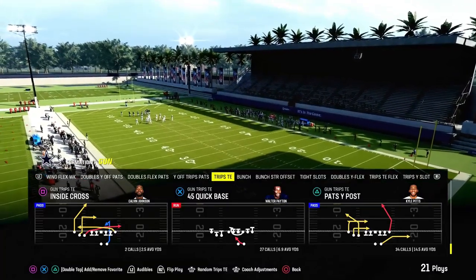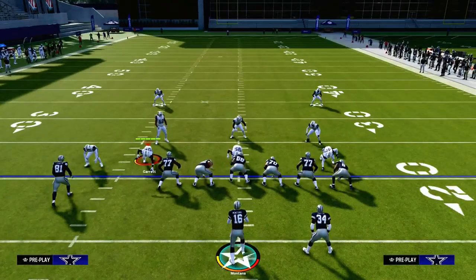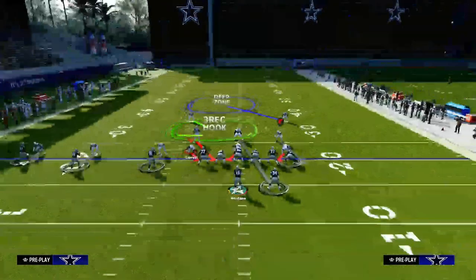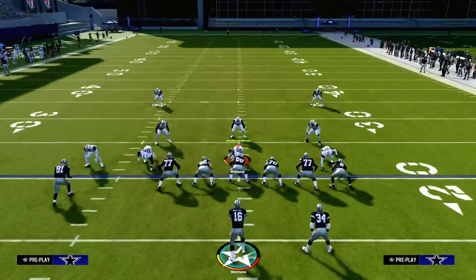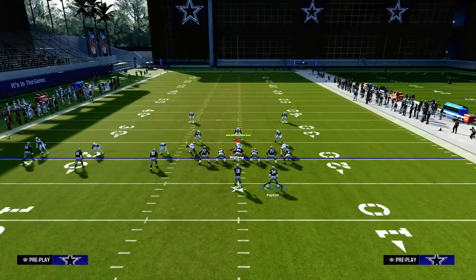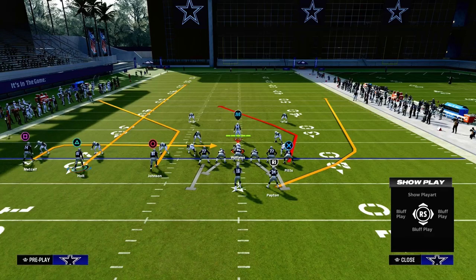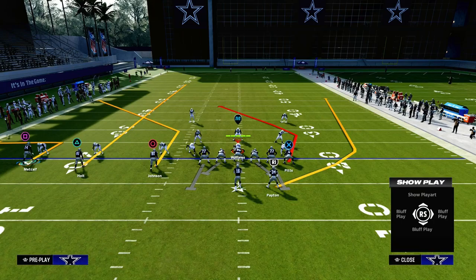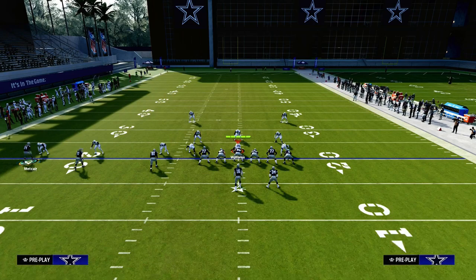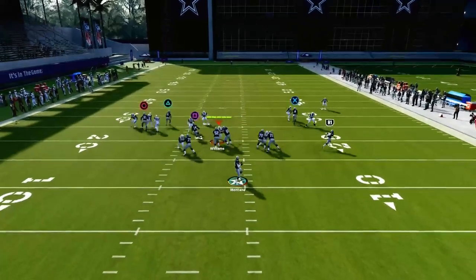The play we're taking a look at today is Pat's wide post in the Patriots playbook out of the trips-in. You can also find it in the Packers playbook as well. It's a very good route combo. What we're going to do is wheel the running back, streak the left side middle trips receiver, and then out-route the outside trips receiver. We're going to motion snap him inside and snap the ball basically before he gets across the formation.